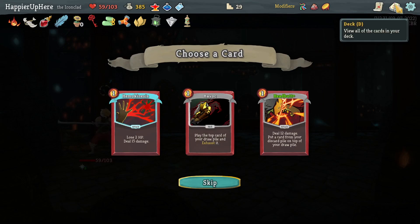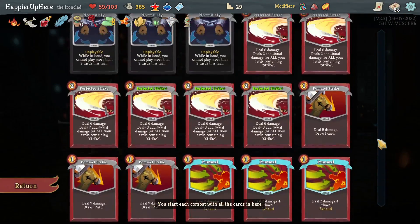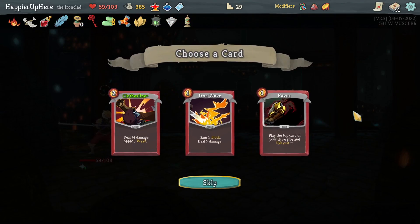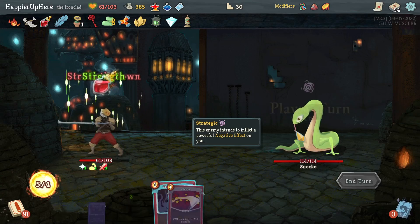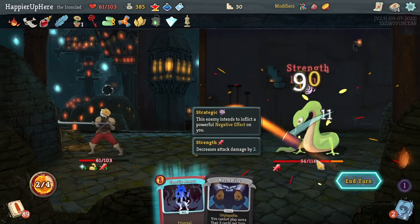Got Havoc, Headbutt, Hemokinesis. I didn't have enough Headbutts — let me get a collector bonus for that. I already have enough Iron Waves — let's now take Clotheslines. Now I have extra energy so I should be fine with more Clotheslines. Let's do Armaments, Cleave, and Strike. So far the Normalities haven't really bothered me too much.